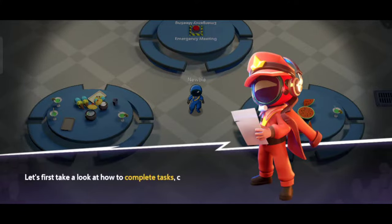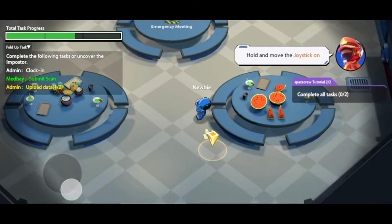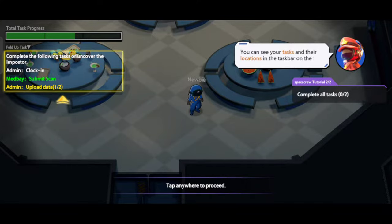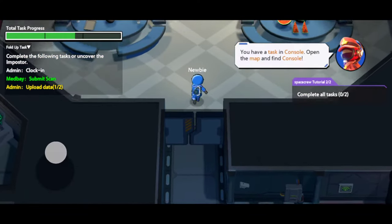It's time to learn how to complete tasks. Tap and hold the joystick on the left. You can view the tasks that need to be completed and their location. You have a task to complete in the admin — open your map to find out where it is.